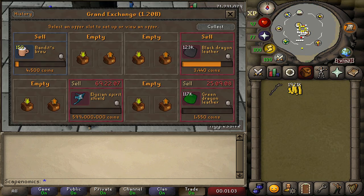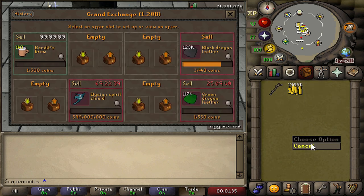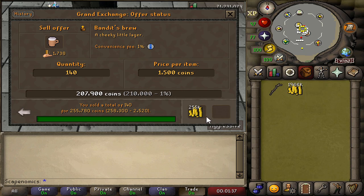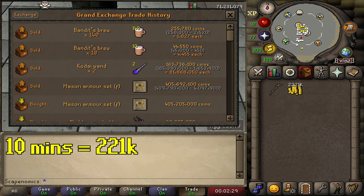I've been slowly selling these bandit brews for 4.5k each, but I think it's a little unrealistic to assume we'll sell the whole supply for that, so I'm going to dump them on the Grand Exchange and see how much they sell for. Selling them for 1.5k each — they all instantly sold and we got 255k from that, meaning they sold for about 1,827 each. Overall, in 10 minutes we ended up making 221k just from collecting bandit brews.